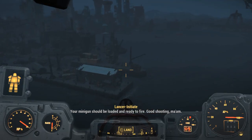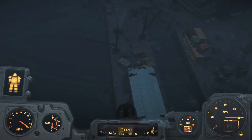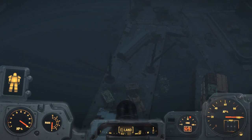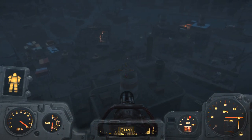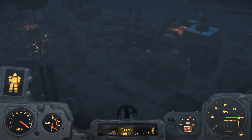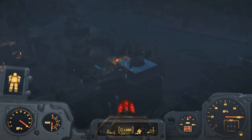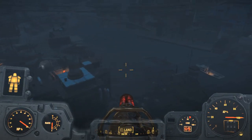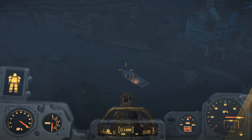Your minigun should be loaded and ready to fire. Good shooting, ma'am. During a previous mission of Mass Fusion, I decided not to go see the Brotherhood of Steel, and not to go there via the Institute — I found my own way there, and this was the method I used.